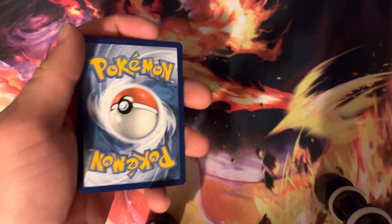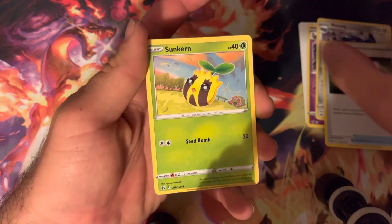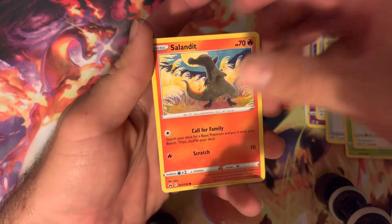Looking for the Suicune as well. Here's the code card for one of the boxes. Wish us luck — we are trying to get any of the original dog cards, any of the gold cards, obviously.